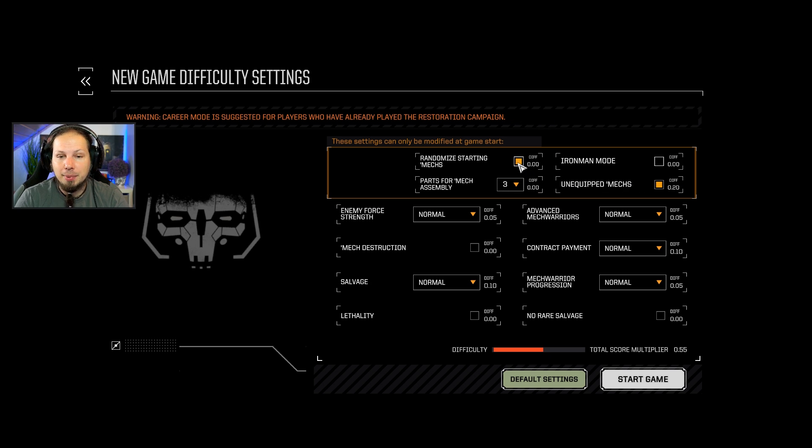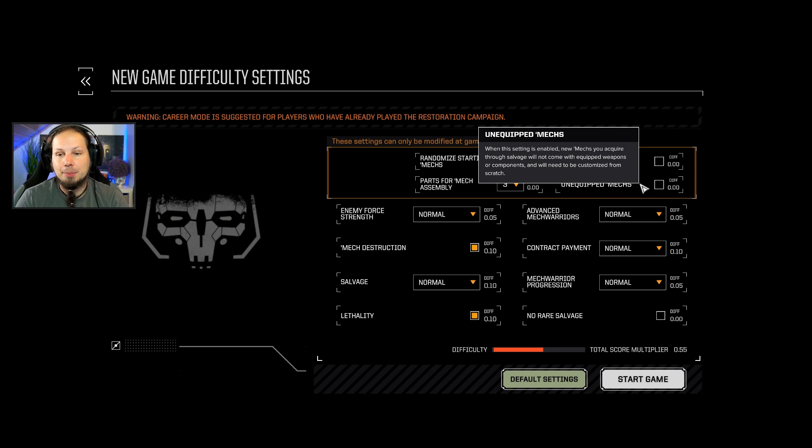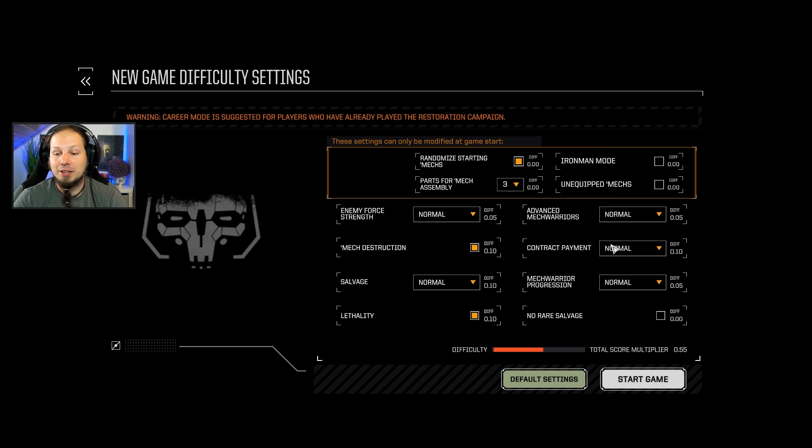We randomize our starting mechs. Everything is normal, but we go with mech destruction and lethality. Salvage normal, mech warrior progression normal. No rare salvage. And I definitely want to equip mechs here because we have a broad variety of differences. Therefore, I want to see what they come with and what we can do with them. This is just for convenience, not really for a challenge.